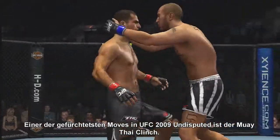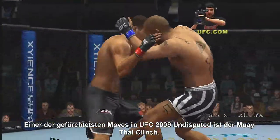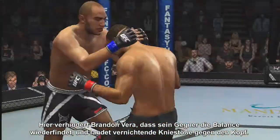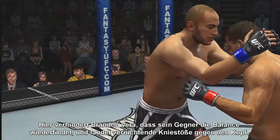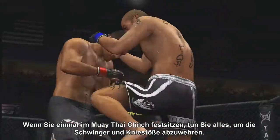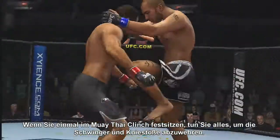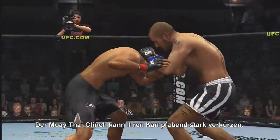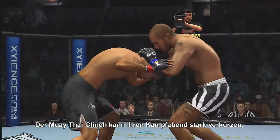One of the most fearsome moves in all of UFC 2009 Undisputed is the Muay Thai clinch. Watch Brandon Barra keep his opponent off balance and launch a fearsome volley of deadly knees straight to the head. If you're unfortunate enough to get caught in the plum, do whatever you can to counter the sways and knees. Falling victim to the Muay Thai clinch is a quick route to a short night.